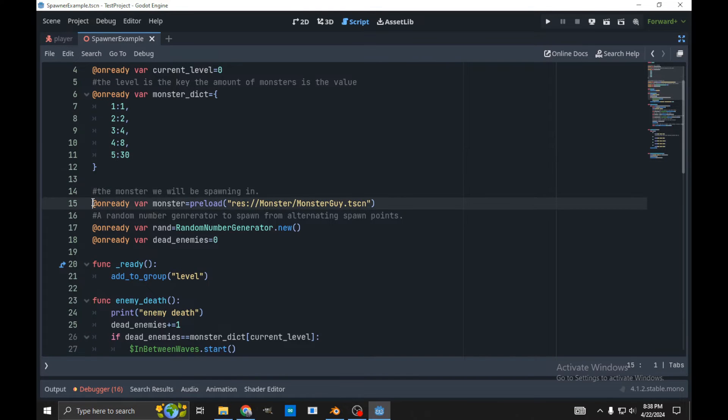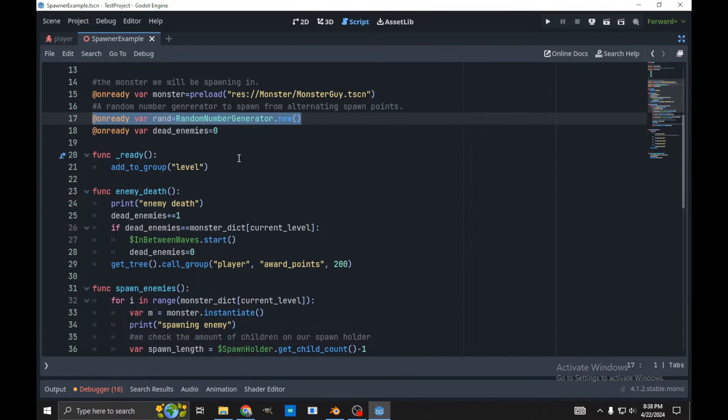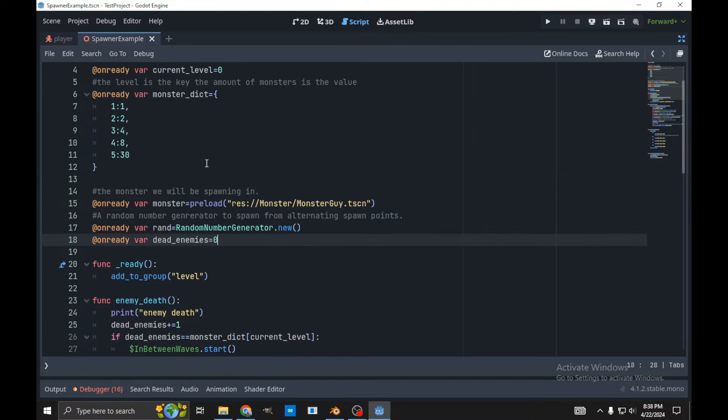This is then the monster we're spawning in — we're going to preload that as a scene. We have a random number generator that we're using because we have to randomly pick which node to spawn from, one of the six spawners. We then have this, which is just another counter — it counts the number of dead enemies, and whenever we get enough dead enemies, we increment the level to the next one.